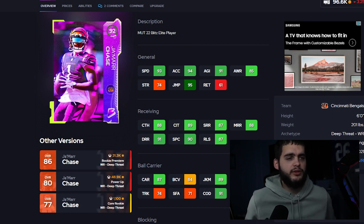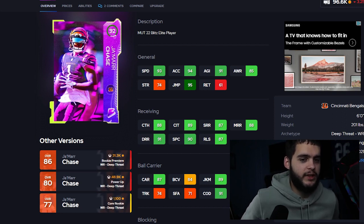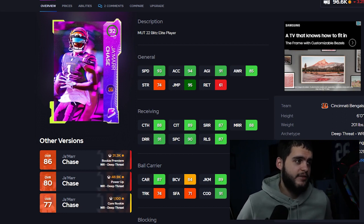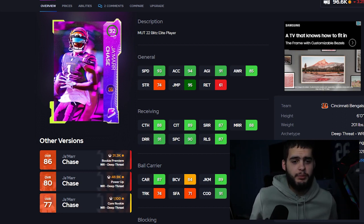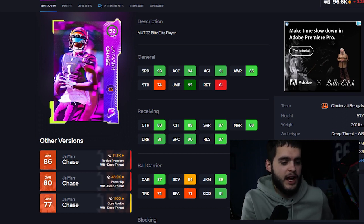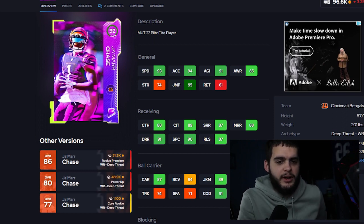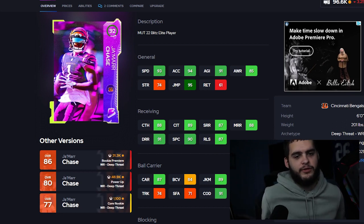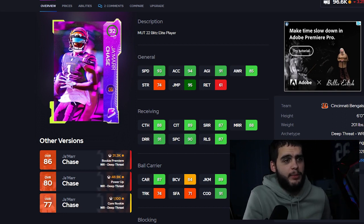With a strat card he'll be a mid-to-high level player that can do pretty much everything on the field outside of the short game. He's super fast at 94 speed and 95 acceleration, has decent height at six feet tall and 201 lbs. He's great with the ball in his hands — 90 juke, 92 spin, 91 change of direction. Unlike some speedy receivers with no moves, Jamar Chase can catch the ball and take it to the house.